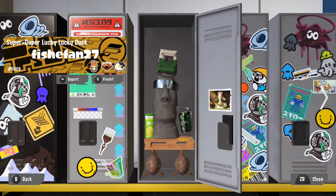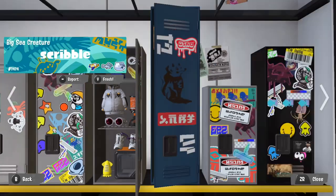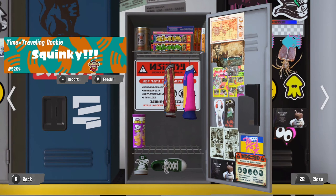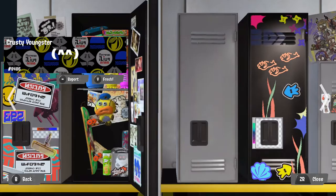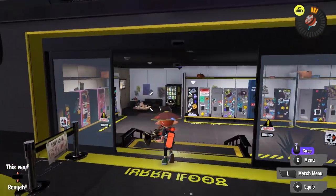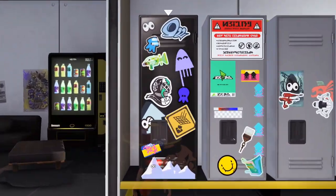Honestly, this is something that the game doesn't tell you at all, at least not that I have found. Whenever I first started playing Splatoon 3 I really wanted to know where my locker was because I love the customization aspect of games, but I could not find it. To find your locker, just go to the lobby, to the bubblegum machine, and walk through the doors in the back — they're kind of blurred out, so unless you accidentally did this you probably wouldn't know.